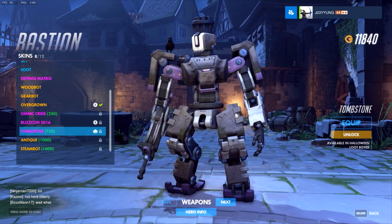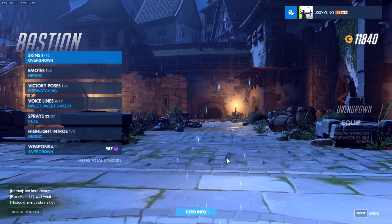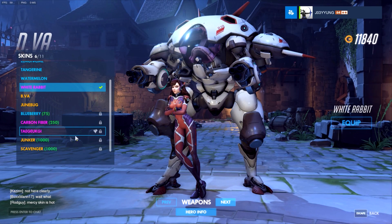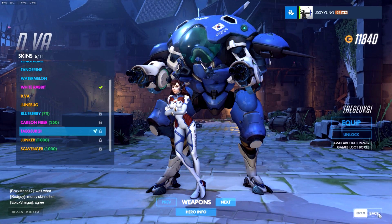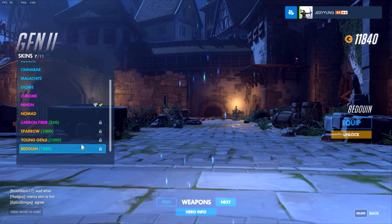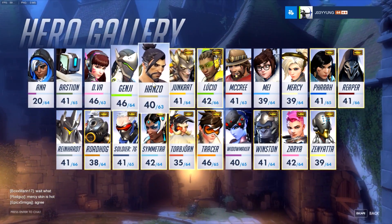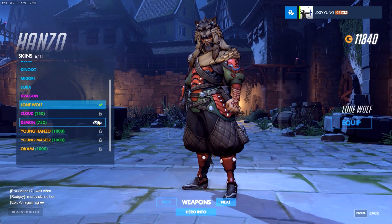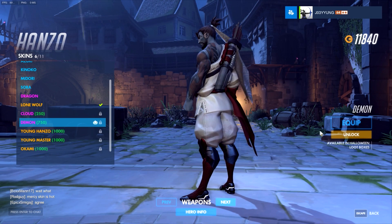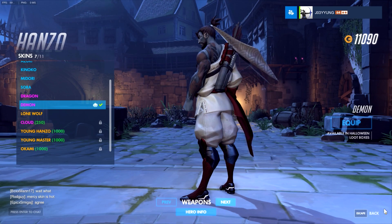That looks pretty cool. I don't know what this is. That's all right, we'll come back to them because I want to buy the ones I like first. D.Va does not have one. See if Genji has one - Genji does not have one either. Hanzo - oh, Hanzo does have one! He looks like a demon straight up. I play Hanzo, I like that one. Let's go get that one - that's pretty cool.